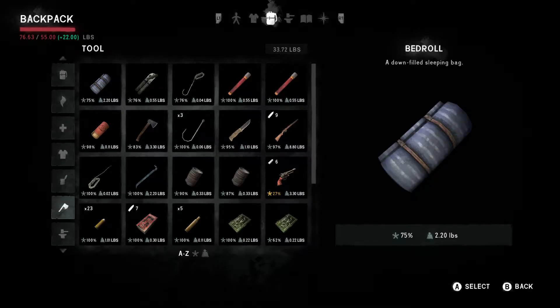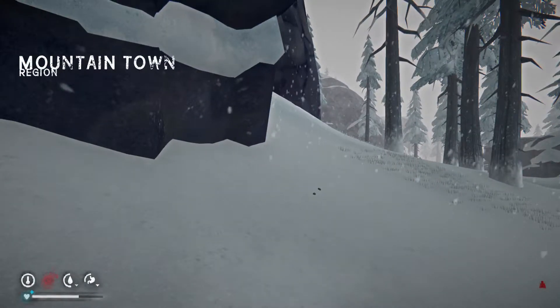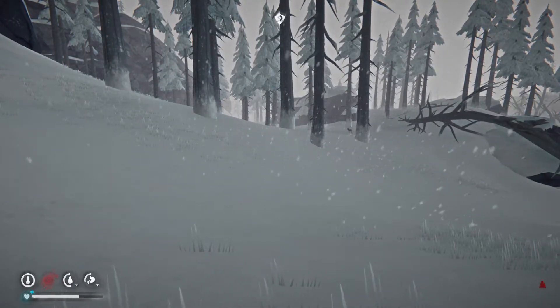We are a little overburdened. Because we're so tired, our carry weight is down to 55. If we could get our base weight to 55 we won't have to worry about being tired. Our normal traveling weight is 58, so we only need to shed three pounds. We'll be coming back to mountain town to survey every location — that's one of my goals for this playthrough.